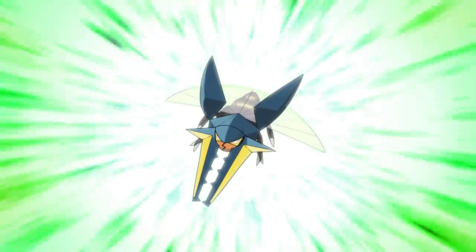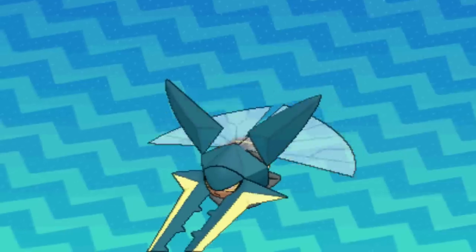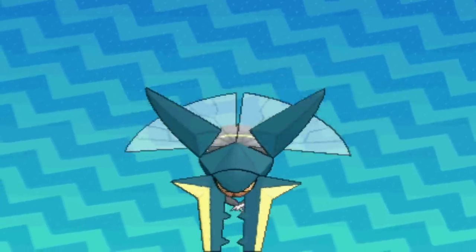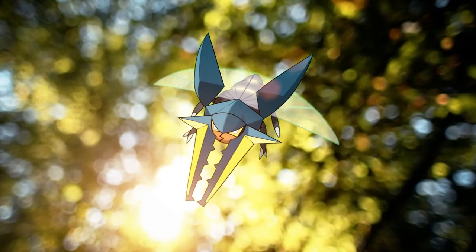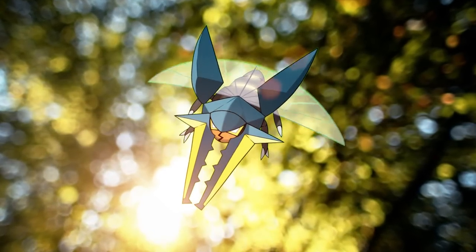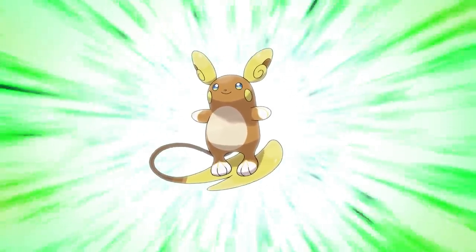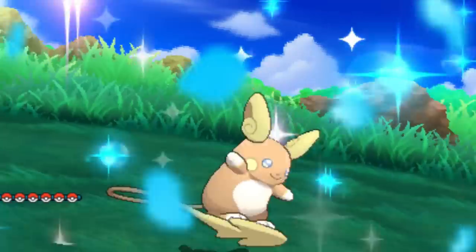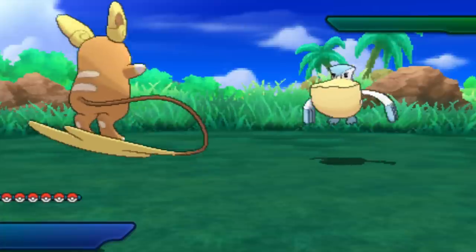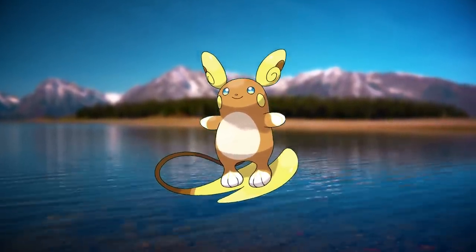Number 8 is Vikavolt. One of the coolest looking bug types in existence with an excellent color scheme. Combining a stag beetle with a railgun to make a taser bug is super sick — it's the opposite of lame. It's made of so many interesting shapes, and I love how it was designed to be able to carry Charjabug to power its moves. Number 7 is Alolan Raichu. To most people, including me, this is an upgrade of an already great looking Pokemon. Its tanner, tropical color scheme with the eyes of a summer sky are only rivaled by how natural Raichu looks on its surfboard tail. Raichu is adorable while looking radical and fun — this is the kind of Pokemon we all want to train.